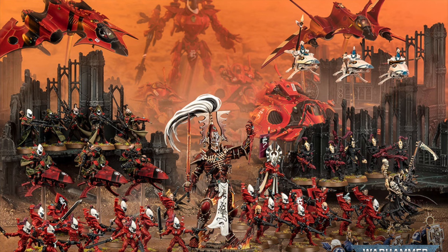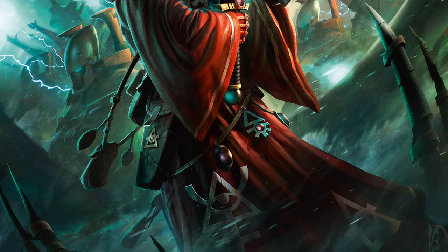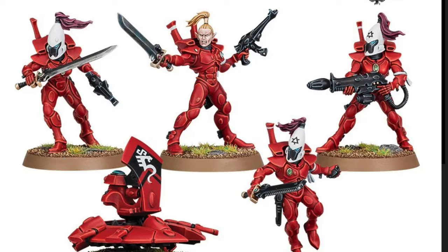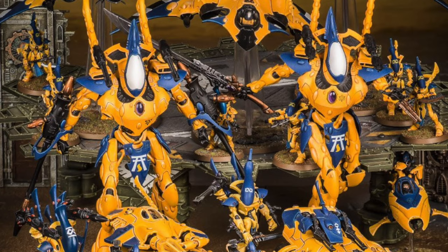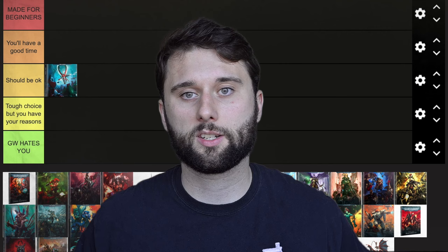First faction we have here is Aeldari, or Eldar — space elves. I'd put Aeldari in 'Should Be Okay'; this is a good starting point actually. They're actually a very good faction in the rules currently, but the only thing I don't like about them is that their models are pretty old. You've got some pretty wonky looking space elf faces. As a starting faction, I'm going to be giving lower rankings if they're older, because you're going to have these models forever. They don't look right when you put them up against a brand new model — it's obvious they're outdated. You'll have a really cool army that's very unique, but they're going to look old.